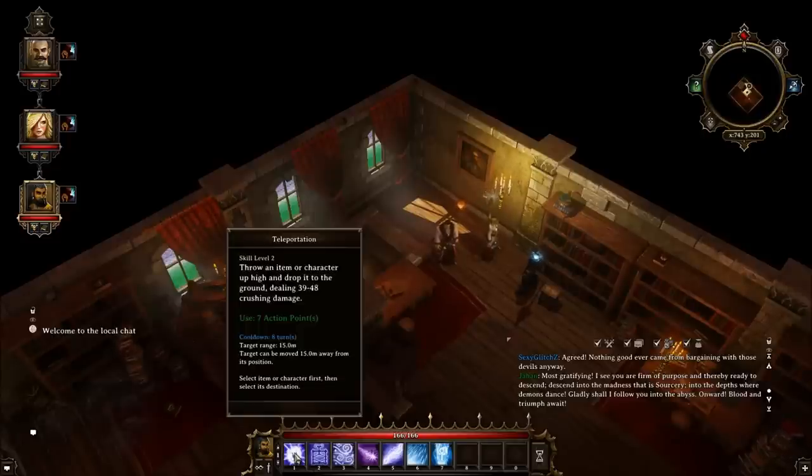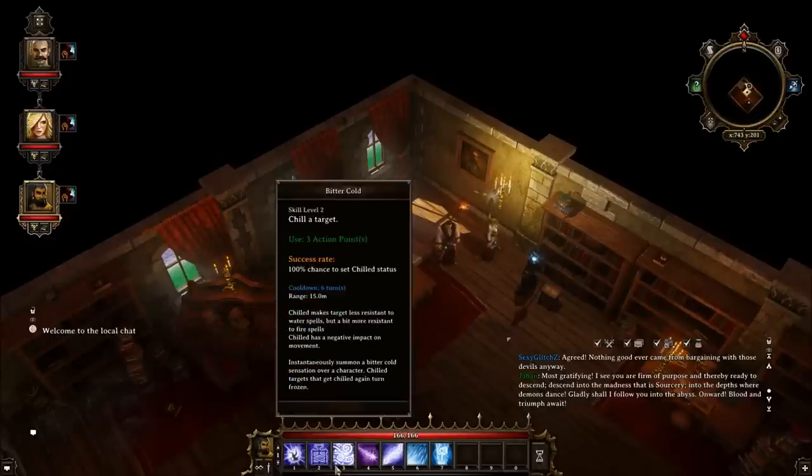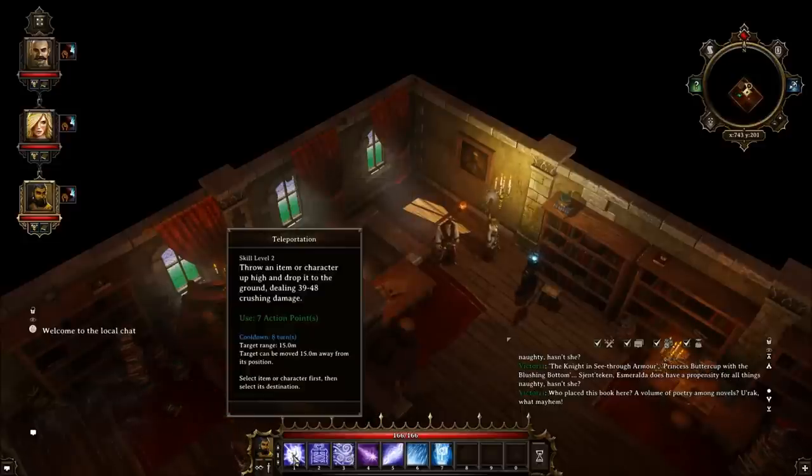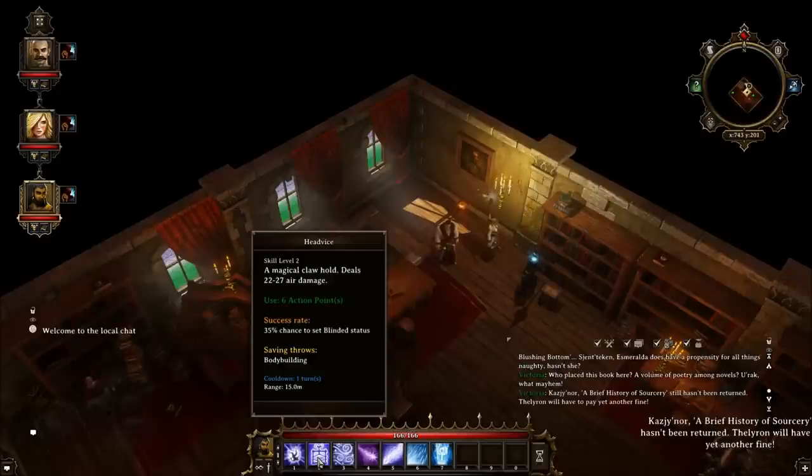Now let's look at his spells. He can throw an item or a character up high and drop it for 39 to 48 damage. This ability deals 39 to 48 crushing damage, meaning you could do this to barrels, items, mobs, or characters — and crushing damage is very hard to resist.